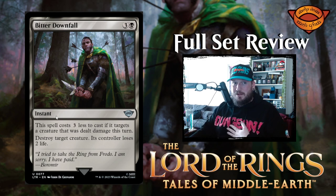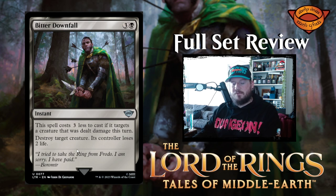First up we have Bitter Downfall, which is three and a black for an instant. This spell costs three less to cast if it targets a creature that was dealt damage this turn. Destroy target creature, its controller loses two life. So four mana to kill something and its controller loses two life, but if it's post-combat and something took damage this turn, you can kill it for one black. That's really really good — a better version of 'you're already dead.' I really like that post-combat ability.